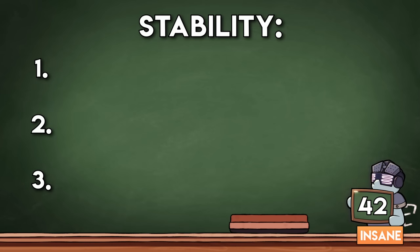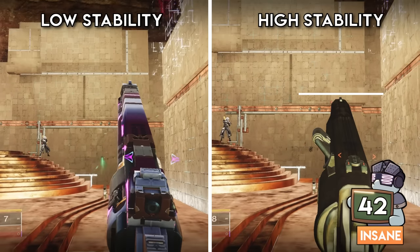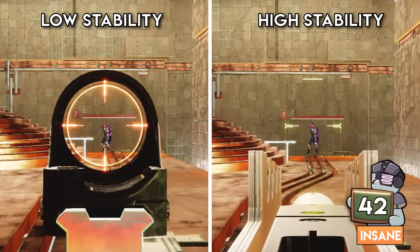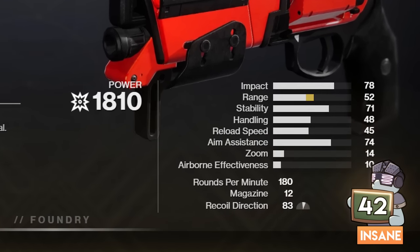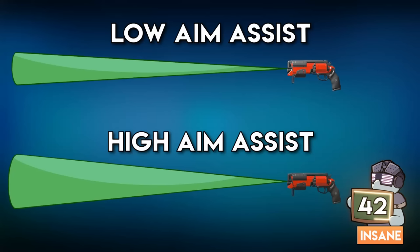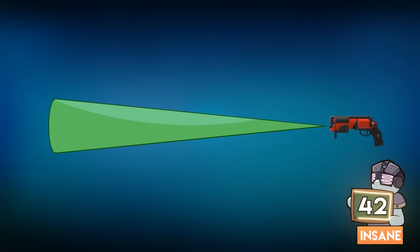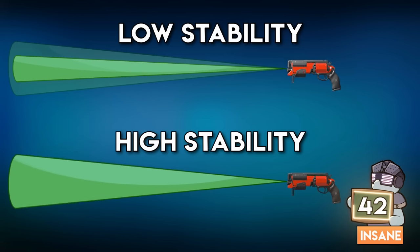The stability stat has 3 purposes. Number one is reducing visual recoil — people commonly use that term for the kickback you see when shooting, and stability reduces this. The second is flinch resistance — when someone shoots you, your aim kicks up, and higher stability reduces that amount. Number three relates to aim assist in a unique way: think of aim assist as an invisible cone. As long as your enemy is within that cone, bullets bend toward them. Adding aim assist makes the cone bigger, but every time you shoot the cone shrinks momentarily then grows back. With higher stability, the cone shrinks less per shot and refreshes much quicker — so higher stability effectively makes your aim assist more efficient.